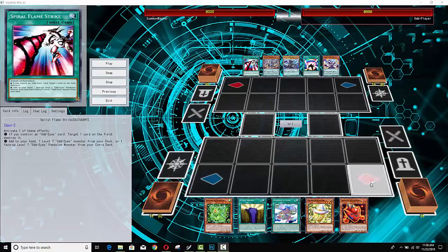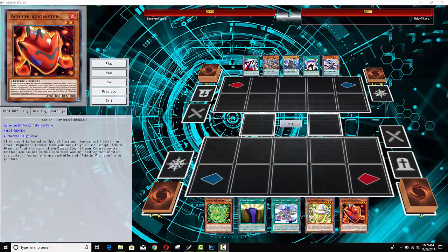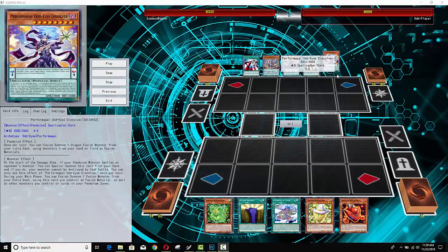What's up YouTube? Capital G here. Got an anime-esque duel for you guys to check out. In fact, we got two anime archetypes. We got Adagnister, played by Ai from Yu-Gi-Oh! Vrains, and then we have the Odd-Eyes at the top — those are Yu-Yus from Yu-Gi-Oh! Arc V.